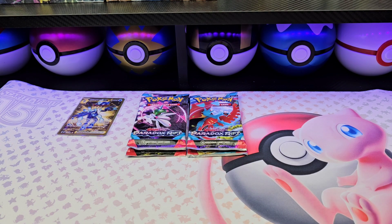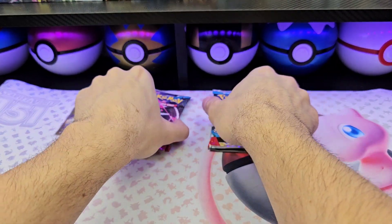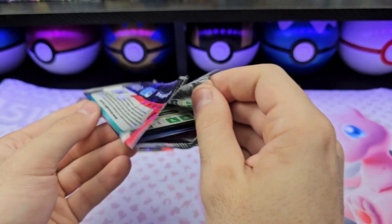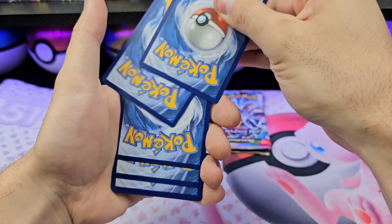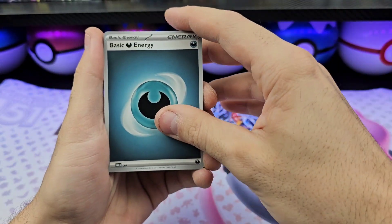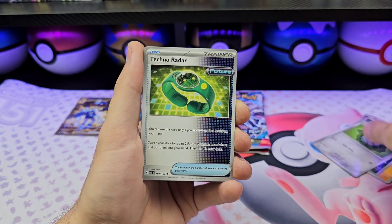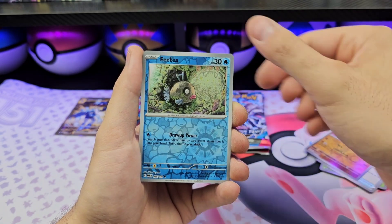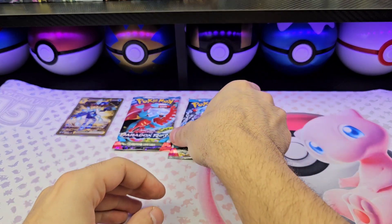Onto Paradox Rift, but we're gonna save the Roaring Moon packs for last. Darkness energy, Mimikyu, Gholdengo, Mine-foo, Pearlina, Ferroseed, Techno Radar, Steenee, Counter Catcher, Flamigo, Bibarel — glass, a pot hollow. Onto the Gardevoir trump pack.